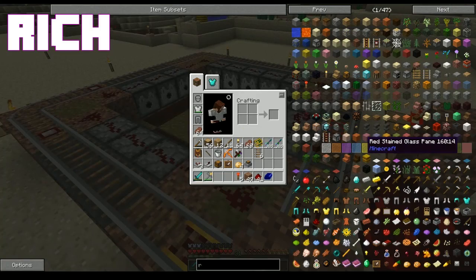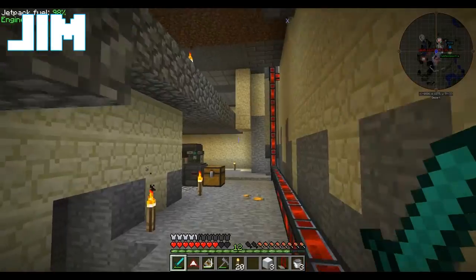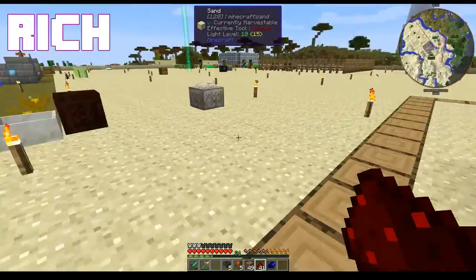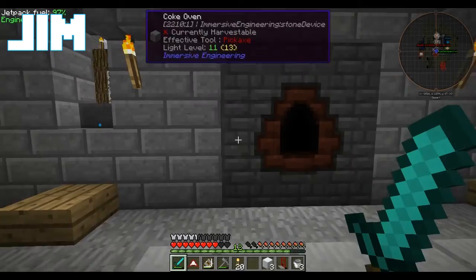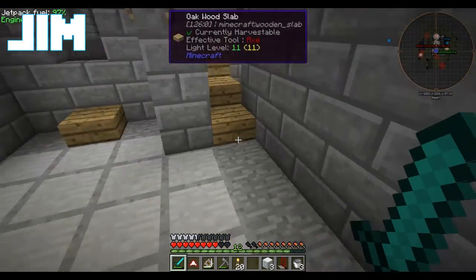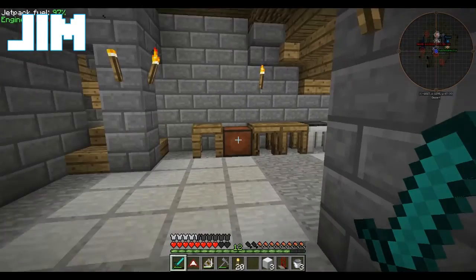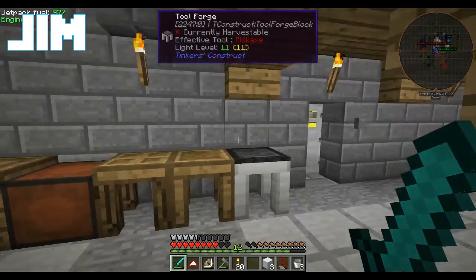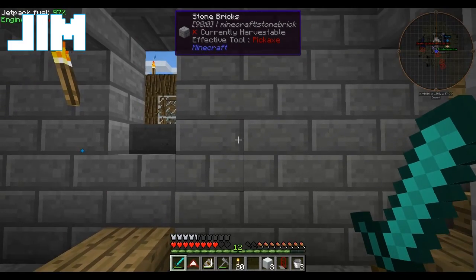So we're going to need to move the storage system into here. Rails placed. And we're going to need to move the interface up to the workshop. Of course I'd put the hoppers away and forgot them. So the first thing I need to figure out is where I want this interface to be in the workshop — on the left, along the back wall, or next to the stairwell. I think we're going to want it right here.